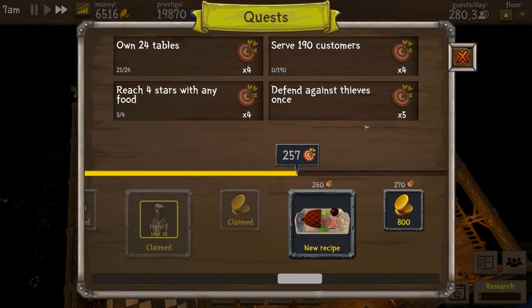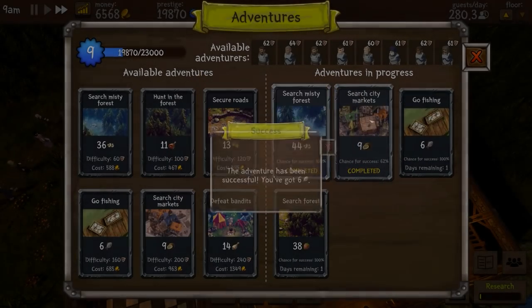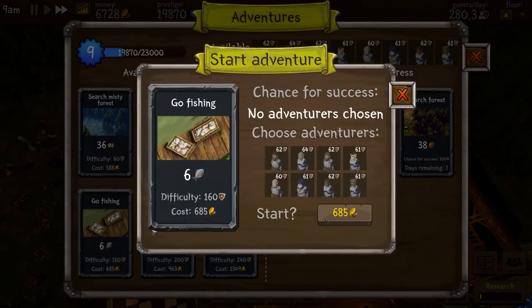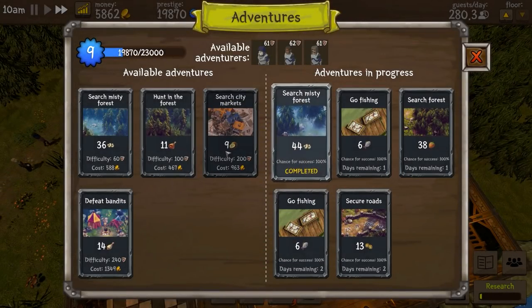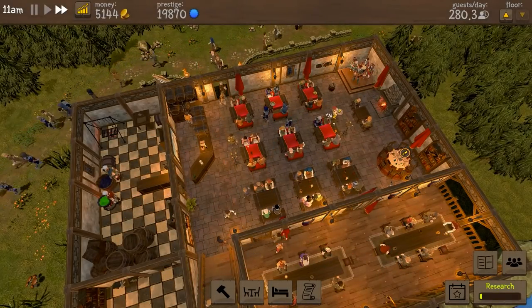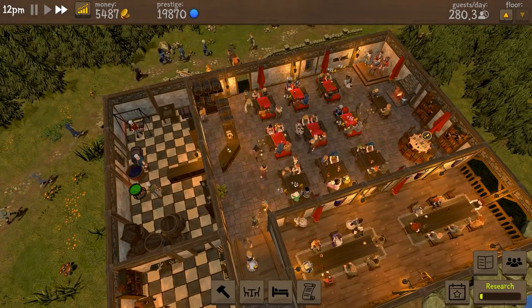Next day — a new quest: defend against thieves, serve 190 customers. Current guests per day is 280. We have green beans, fish, coconuts, and mushrooms which we're not going to pick up just yet. We're going to set extra fish on 100 percent, walnuts on 100 percent, and coconuts on 92 percent. We've got the extra guests per day research done — that brings us up to 280 guests. If I increase the price that would be 119 guests.